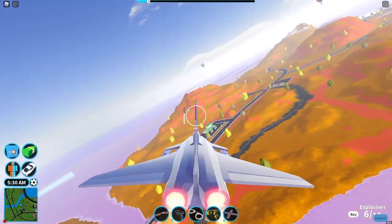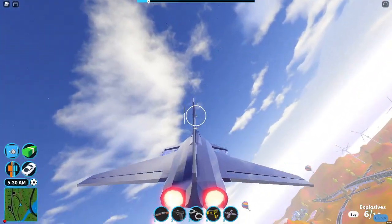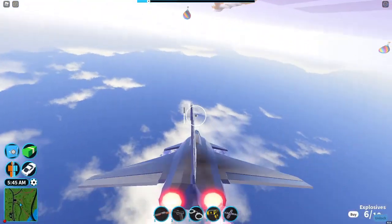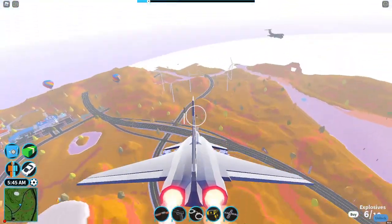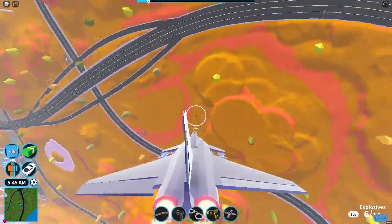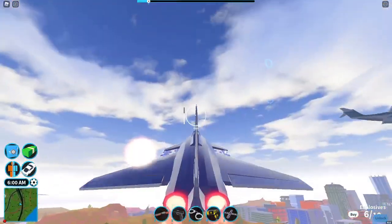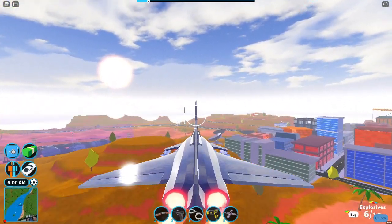One advantage of a drone is that you can look with your camera down to the ground, so if there's a police officer walking or driving on the ground you can see them and fly away. With the jet you have to fly it close to the ground which is really annoying because sometimes you will crash. So that's the good thing about a drone.